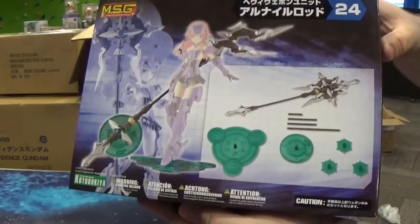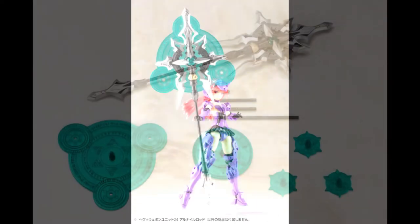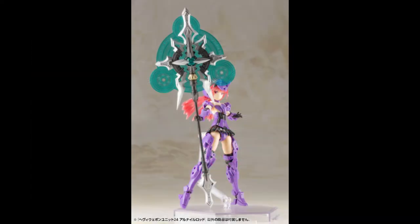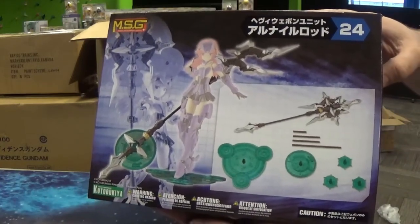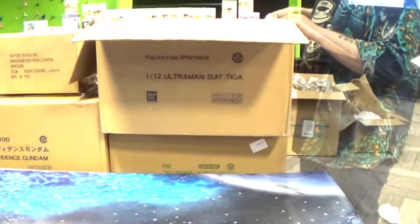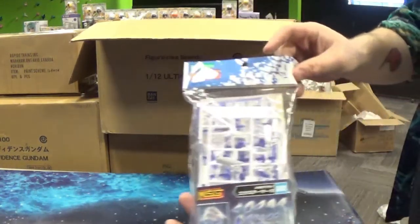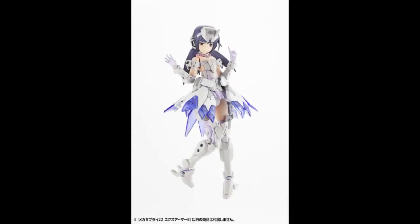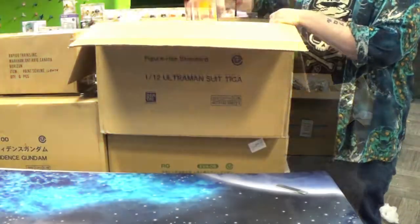Here we've got some weapon sets from Kotobukiya. These are designed to work with Frame Arms Girls and the standard Frame Arms mechas, but they work just fine with Gundams as well. Here's some more option parts — this is a skirt which I believe is off of a different Frame Arms Girl, but now you can have it as just a standalone accessory for your other model kits.